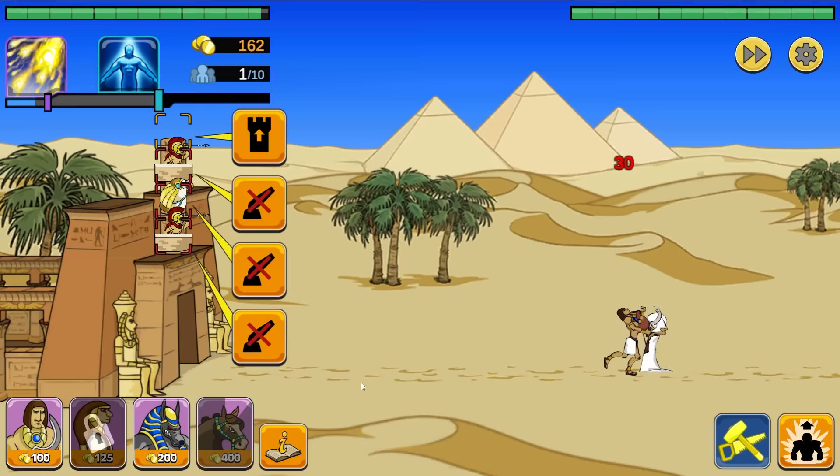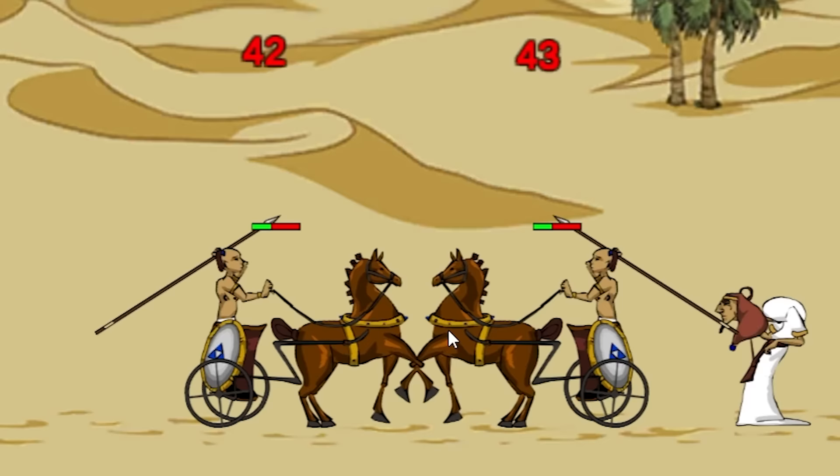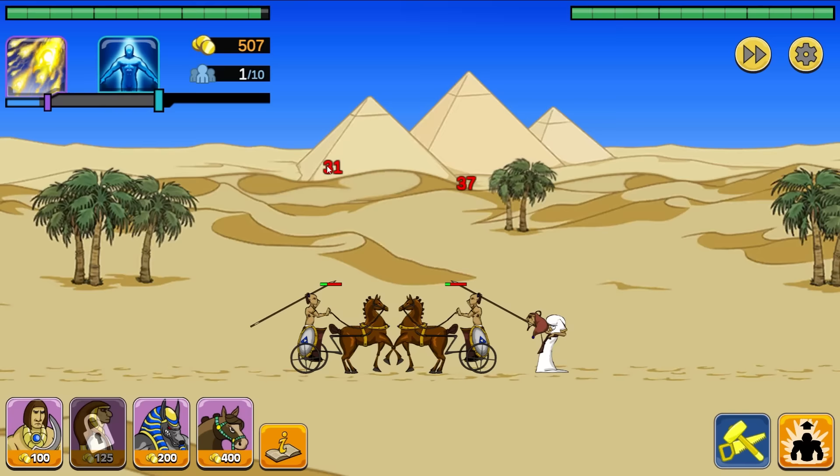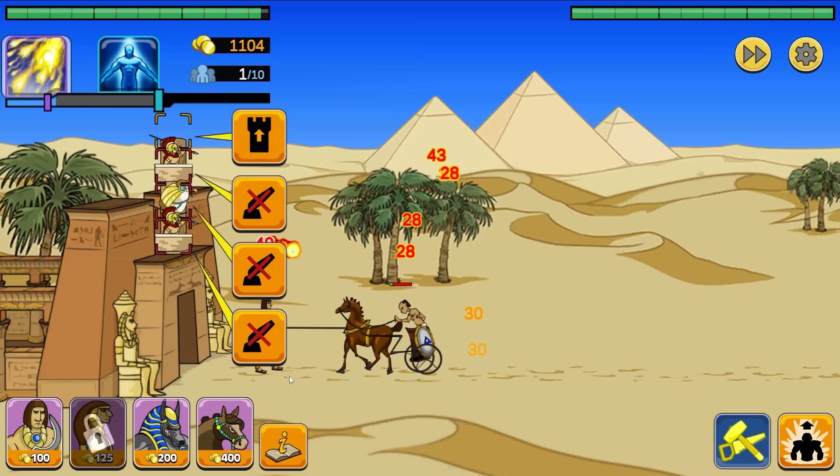These guys aren't upgraded at all but I think they're pretty strong by default, so we're going to have a chariot versus chariot fight. They've probably upgraded theirs at least once. Well, they're doing a little bit more damage sometimes, but then sometimes we are. Watch the question mark man get close — he's going to get absolutely destroyed. Same with the chariot rider, I think, but we're going to send one of ours out just to be sure because he's going to fire one off and we don't want it to hit our base.